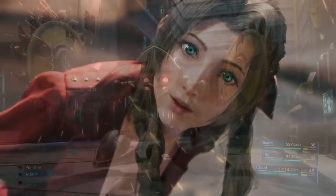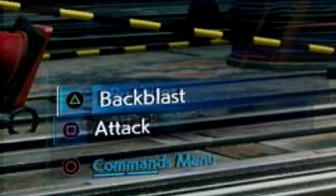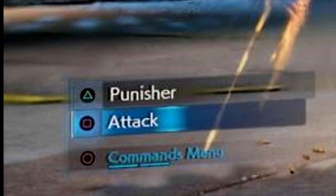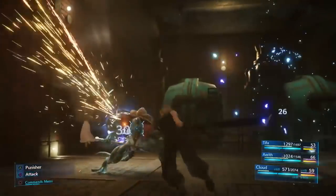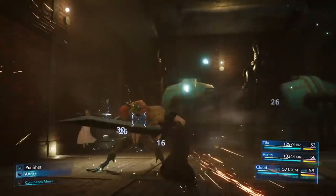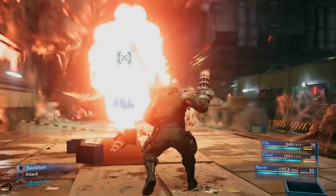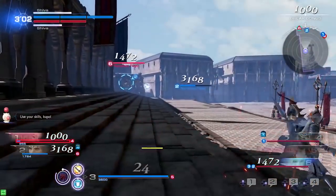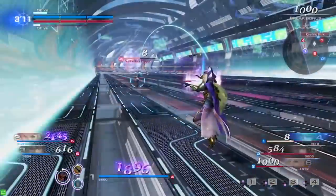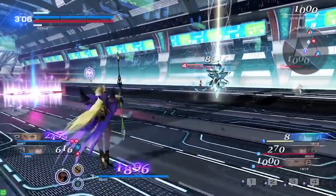Now let's get into the button mapping we saw. It would appear a special or heavy attack is mapped to the triangle button, and might be a chargeable attack. Much like most action titles, if this attack is chargeable, it probably means you'll be left open to enemy attacks while doing so. It would also appear that each character has their own special triangle attack, as Cloud has Punisher and Barret has Backblast. Square is your basic attack button and would appear to be the main option for attacking and starting combos. This design resembles Dissidia's Brave and HP attack systems to an extent, and the lead battle planner for the remake also worked on Dissidia Duo Decim.